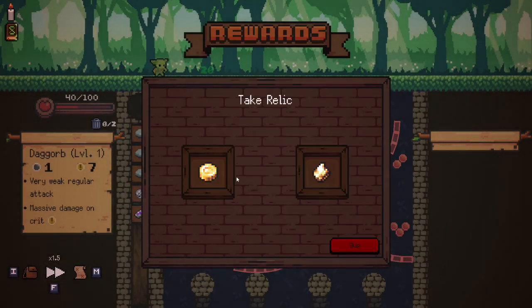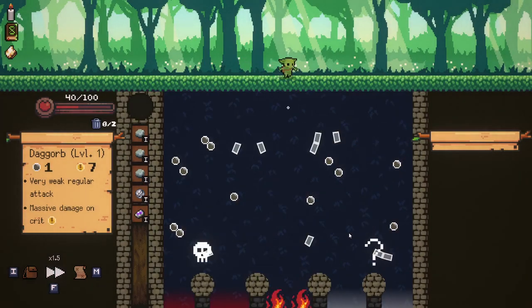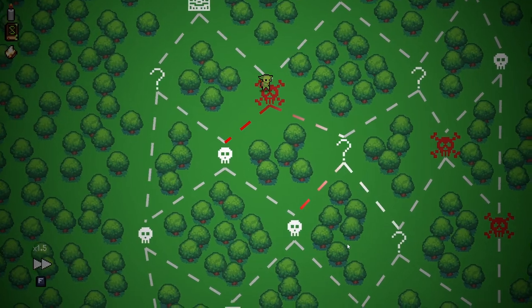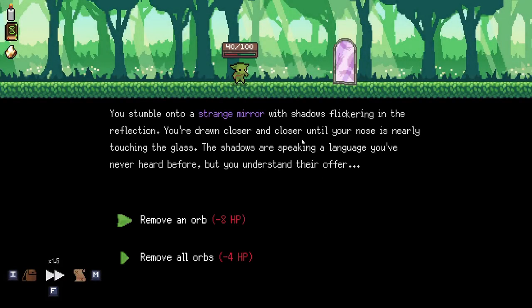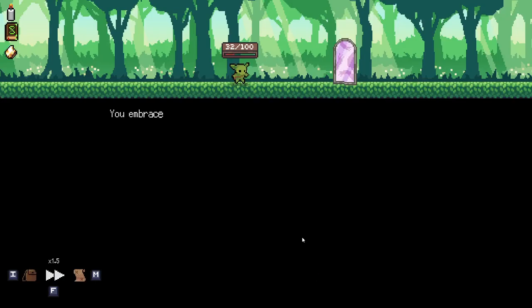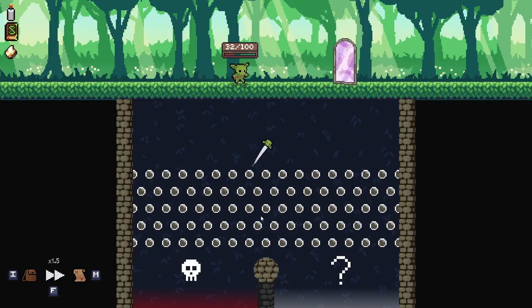Bombs deal plus 20 damage — I think with short fuse that's pretty perfect. I'm gonna go question mark here. This is a bit rough, we've been hit quite a lot. Remove an orb — I think we just remove a stone here. Minus 8 HP isn't great but it's mostly fine. I'm just gonna shoot wherever and see where we go. I'm pretty happy with question mark.